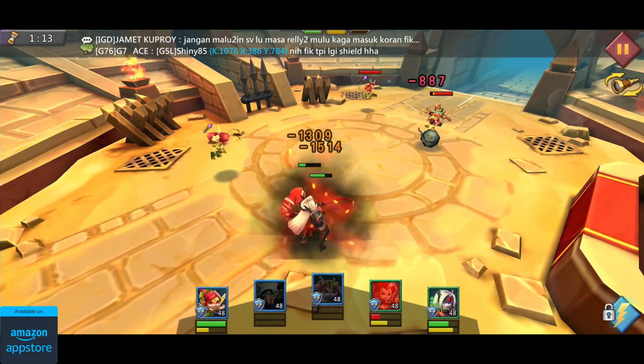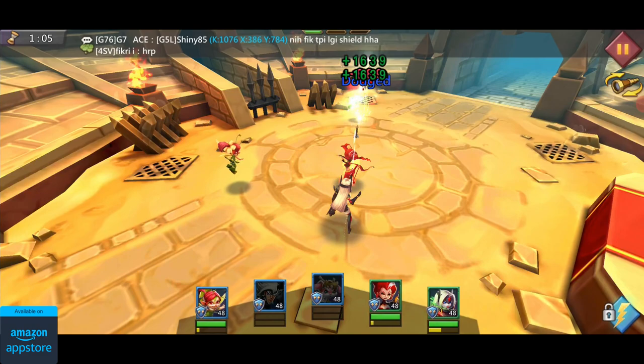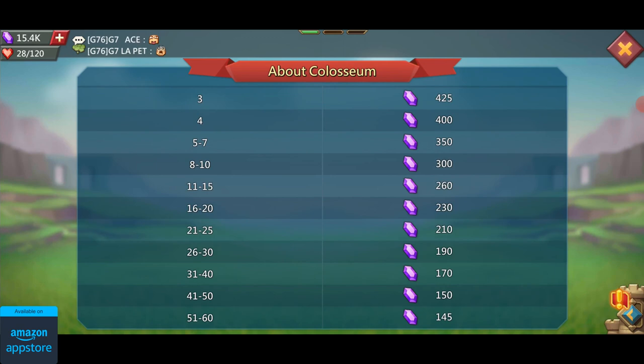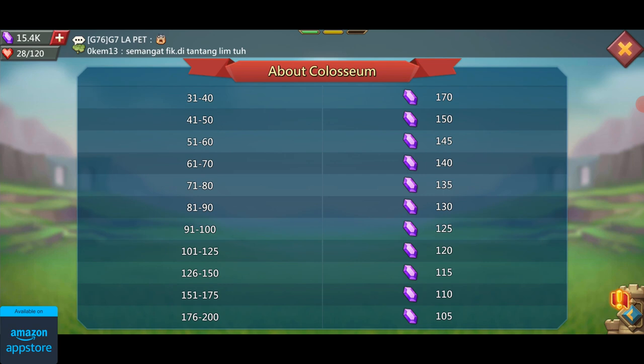The higher your rank in the Arena, the more gems you'll be able to get every 3 hours. At the moment I'm in the top 2,000 so I get 46 gems every 3 hours, which means 368 gems per day. If you're able to get into the top 100 eventually, you'll be able to get 1,000 or more free gems per day, which will again be enough for you to shield 24-7.